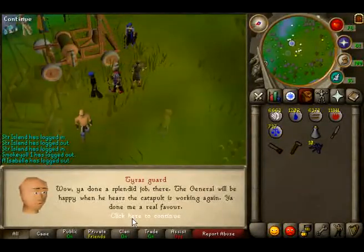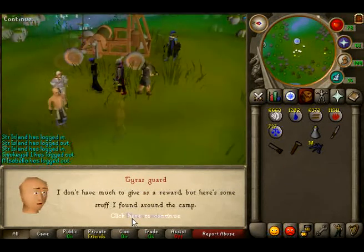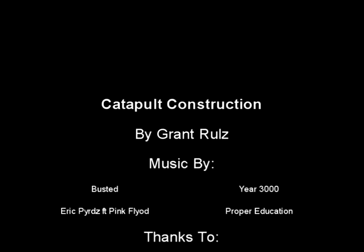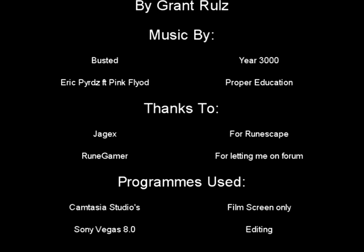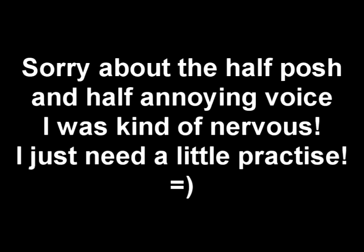Simply talk to the Tyrus guard again and then — well done, quest complete! And as follows is the quest reward. The Castle Wars reward isn't that great. It's just that if you use the catapult, which hardly anyone does, you will not affect your own teammates. I suppose if you use it, it's a good thing, but other than that it's a bit naff really, isn't it?